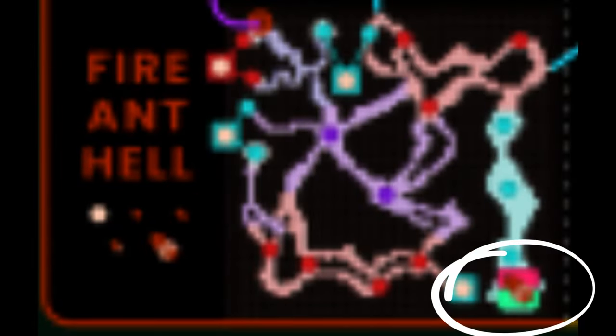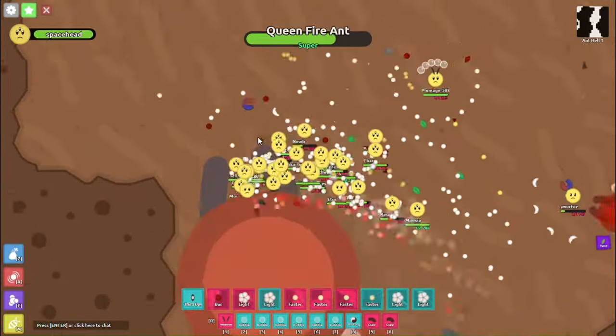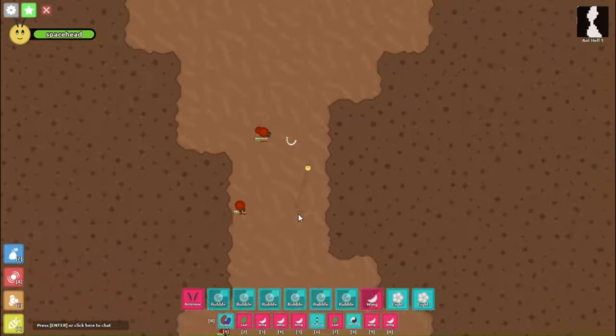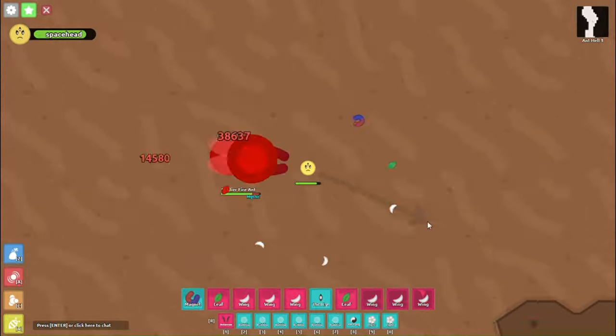In this part of fire antel, you will find mostly mythic soldier ants. This is also the spawn location of ultra and super queen fire ant. Higher up, you'll find worker and baby fire ants as well, but you'll find more legendary mobs and fewer mythics.